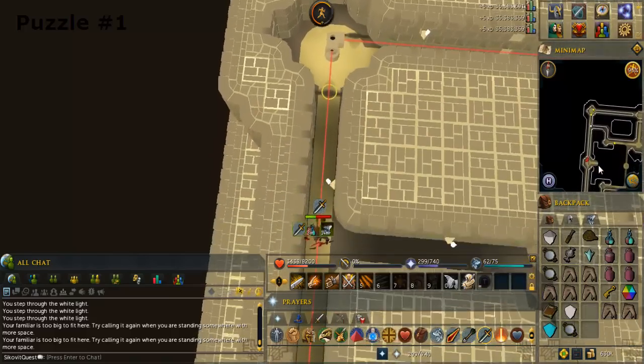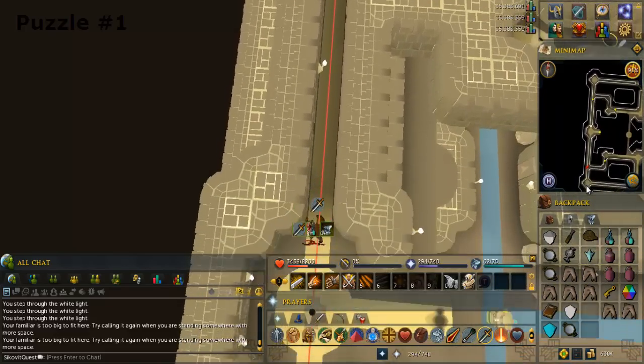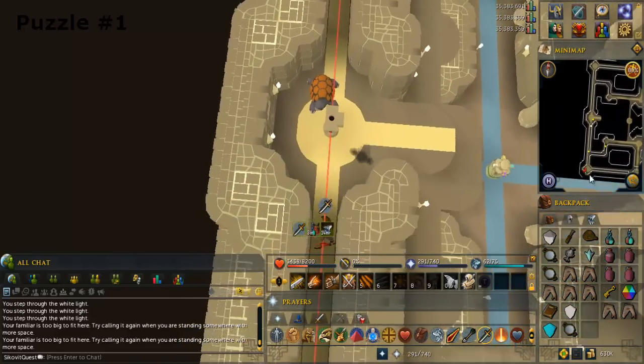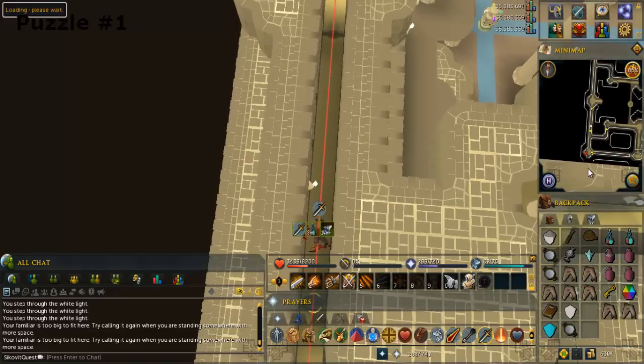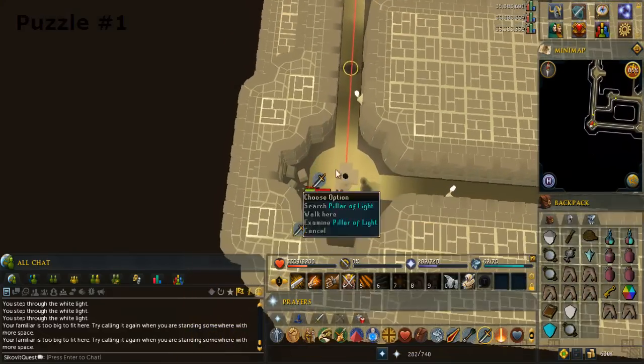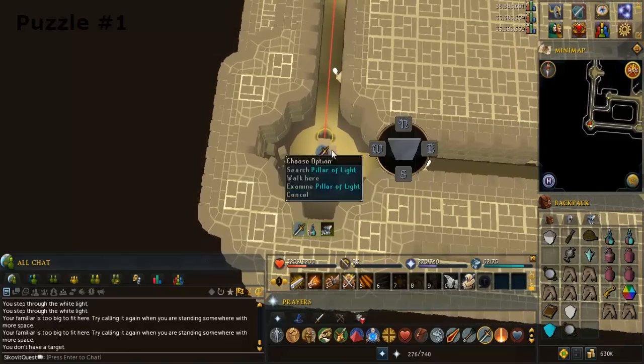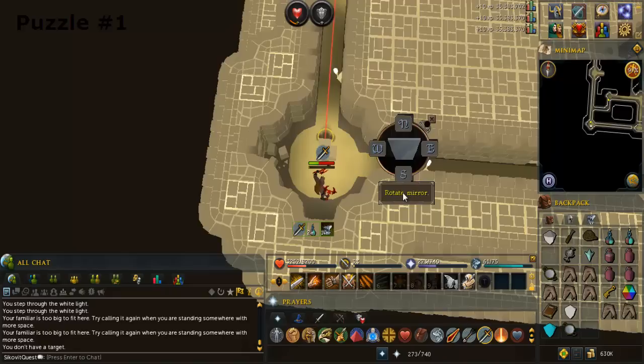Head to the southwest corner of this floor. Use the mirror on the pillar. Search the pillar and rotate the mirror so the light goes downwards — make sure your mirror matches.